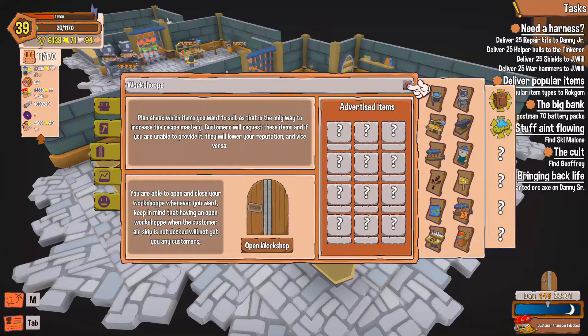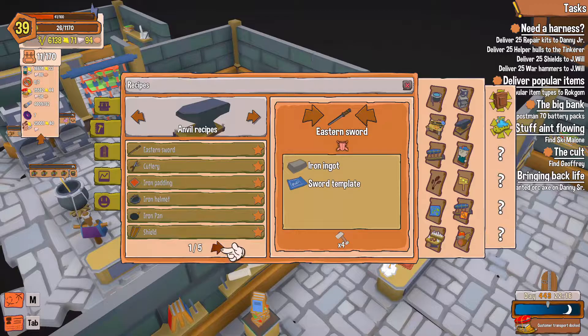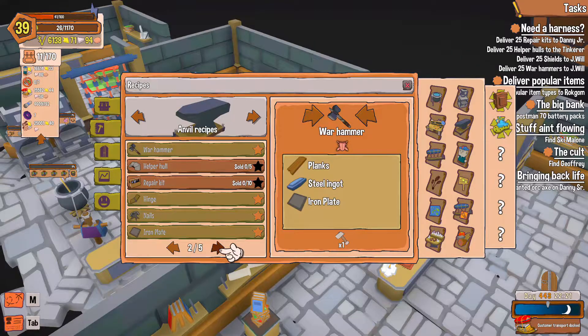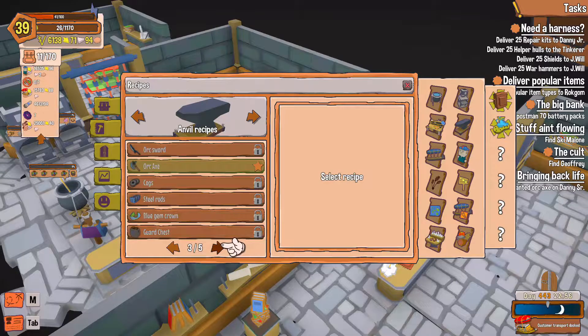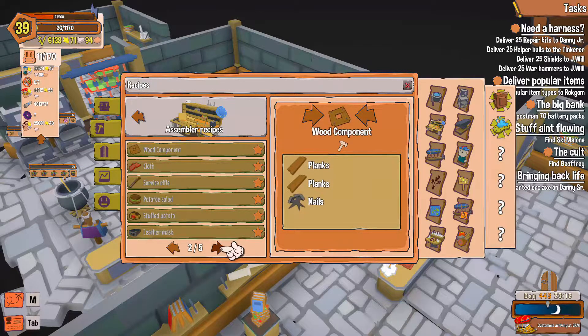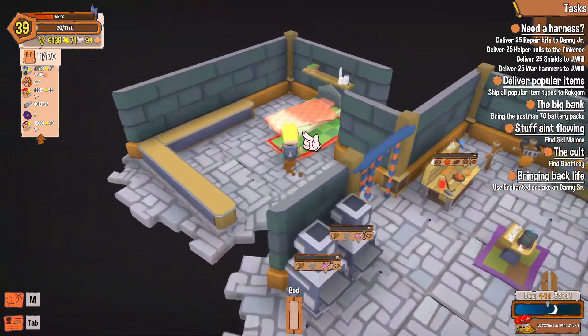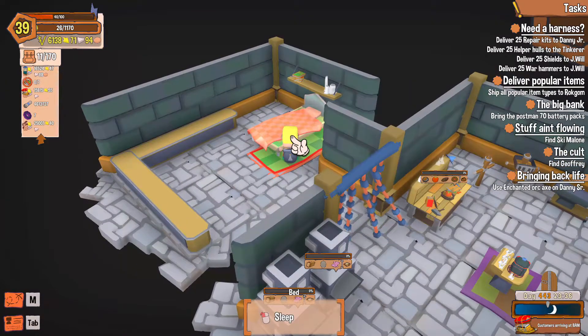Let's clear this out and check our masteries again. Shield's done, war hammer's done. Helpful hull — we need cogs. We need a bunch of stuff for the battery pack, and the wrench driver we need to purchase with MPC tokens. Anvil's done, assembler's done. Alright, I'm going to sleep and when I wake up we're going to explore the new island.